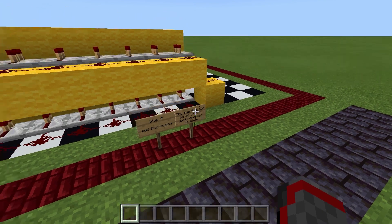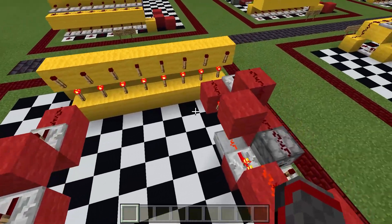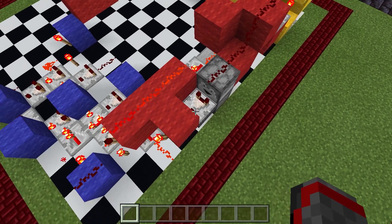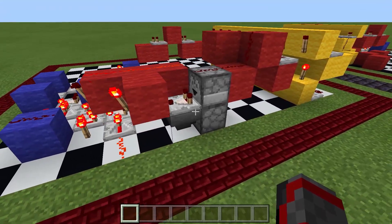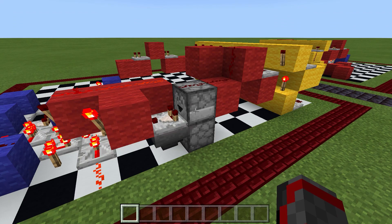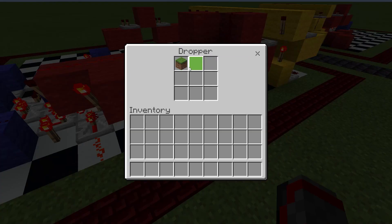Step 4 is to add ALU bussing. We have decoder 1 going to add, decoder 7 going to not, and decoder 8 going to this flip-flop, which toggles on and off the multiplication of register 1. I don't know the original creator of this design, but I saw it on a Mumbo Jumbo video — it's just a simple flip-flop that has an item in it.